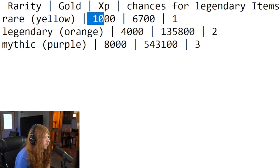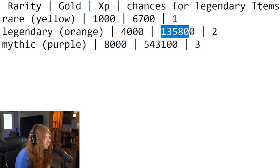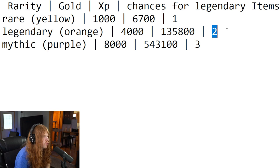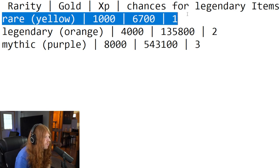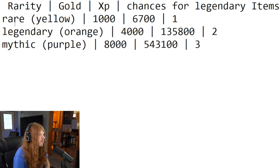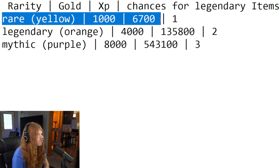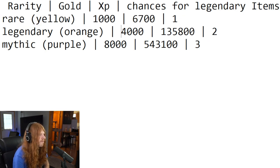Rare fish are worth 1,000 gold, 6,700 experience, and one opportunity to roll a legendary item. Legendary fish are worth 4,000 gold, 135,800 experience, and two chances for a legendary item. Mythic fish give 8,000 gold, 543,000 experience, and three chances for a legendary. So effectively, we want to reduce the yellow fish we're catching and increase legendary and mythic fish — the legendary is worth about 20 times the experience value of a rare fish.